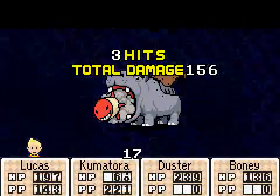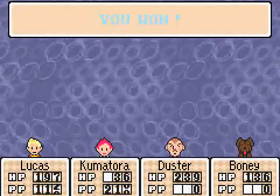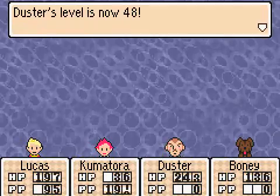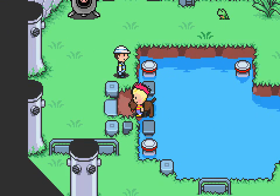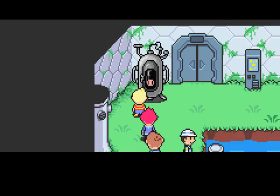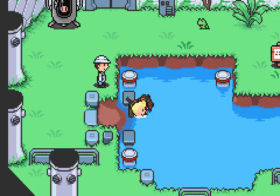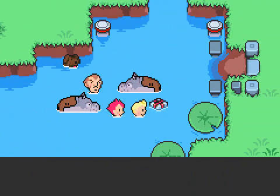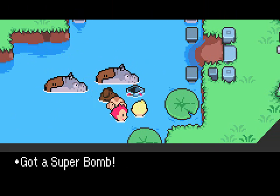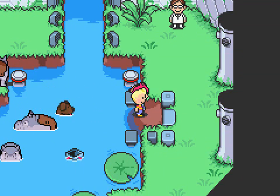And Kumatora's dead. But so is the hippo launcher. And that made Lucas level up. And Duster. You can see why I thought this was such a good idea — three of my four party members gained a level for that, and then I can just walk ten feet and heal. Yay for grinding and easy parts of the game. I would highly recommend grinding here if you are underleveled. These hippos will not attack you unless you approach them. I just got a super bomb — that's a pretty decent item.